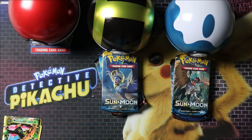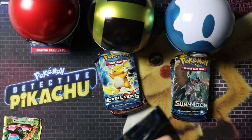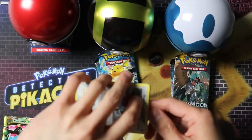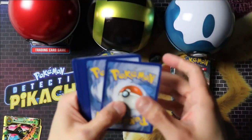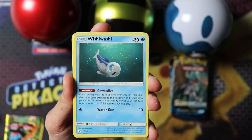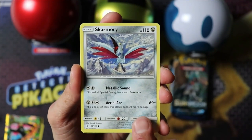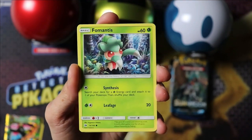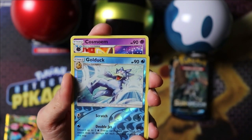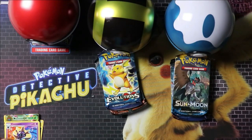On to the Ultra Ball — Sun and Moon base set. Peasimion, Wishiwashi, Gradier, Alolan Persian, Skarmory, Morelal, Full Mantis, Spearow, Clenind, Golduck, and Cosmoom.